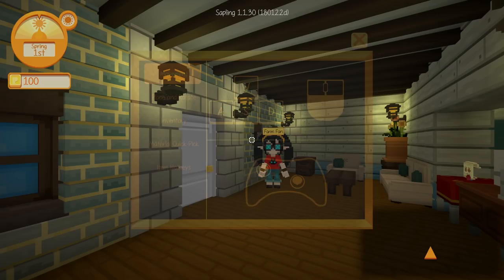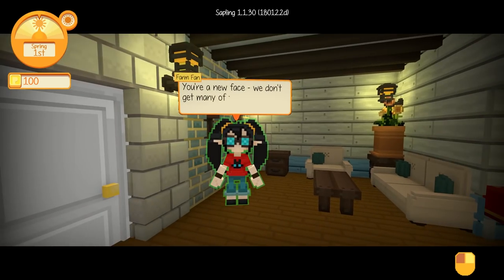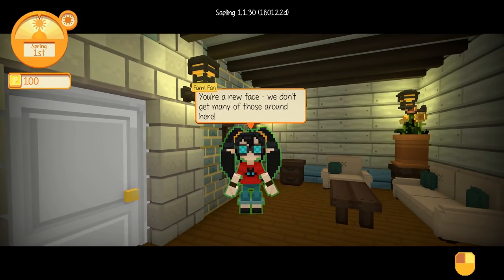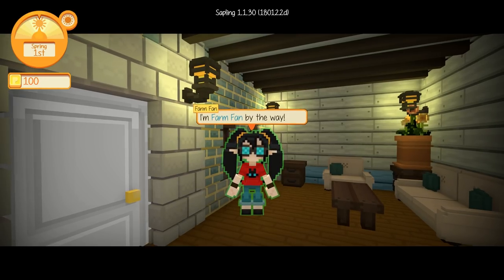It looks like we're all ready to go out into the world. Hello — we have a Farm Fan here ready to greet us. 'You're a new face. We don't get many of those around here.' Achievement unlocked: Talk to Farm Fan. 'You must be Jessie Mew.' You are correct, Farm Fan. 'On behalf of all of us here in Staxel, welcome. I'm Farm Fan, by the way.'